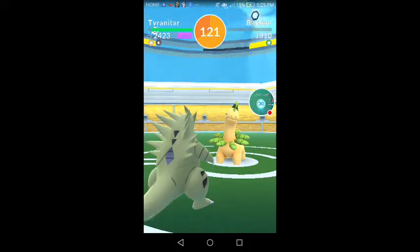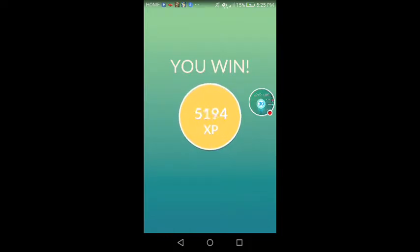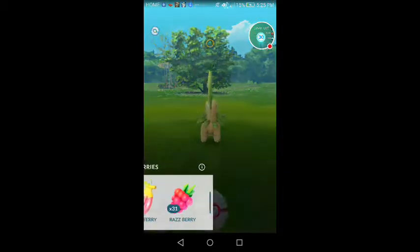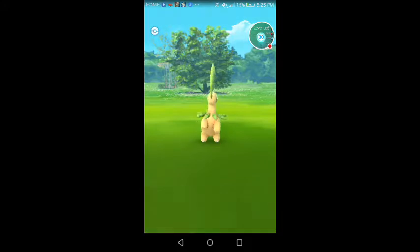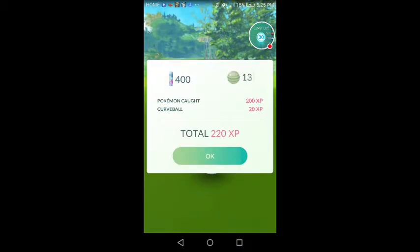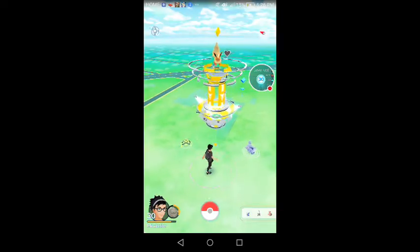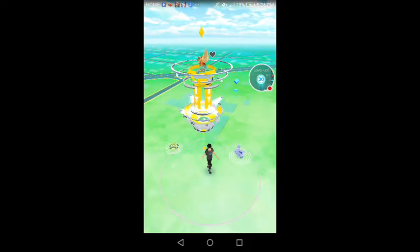692 CP, 2 golden razz, 6k XP, 13 balls — go to the boss challenge. Curve it to the right, for some reason it always seems to stay. Got you! Bayleef was caught, 16 candy — that's 26. 6,345 XP, that puts me at 418k XP.